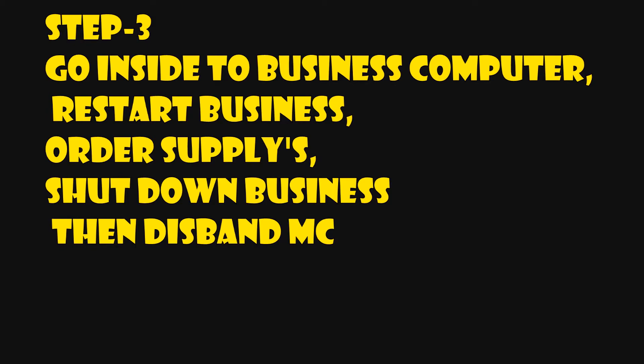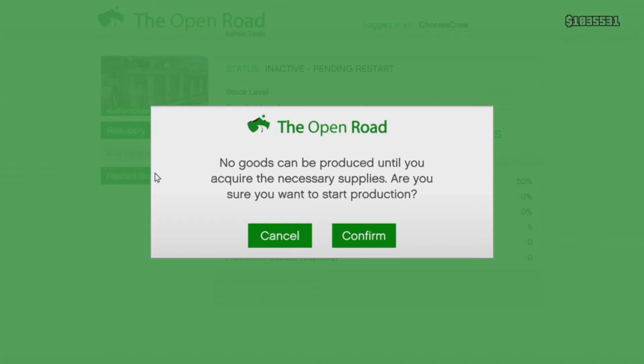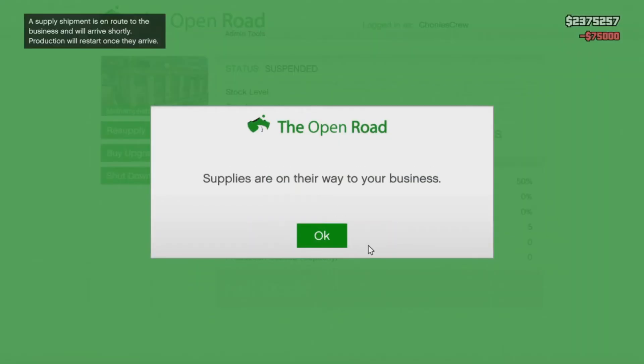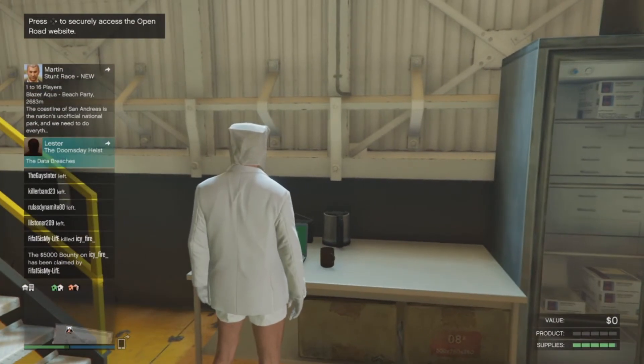So real quick: restart your business — confirm. Resupply, buy supplies — confirm. Shut down business — confirm. Exit out of here, go to your menu, disband your MC.